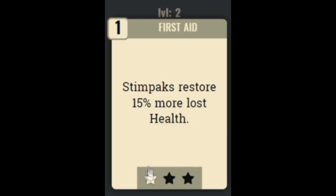First we have the First Aid perk card, which is one of the best intelligence perks in the game. It makes stimpaks restore 15% more lost health, and at max rank that increases to 45%. If you don't want to play at a disadvantage, especially in PvP, I would highly suggest maxing out this perk card at later levels. It's going to be useful on any character, especially when exploring.